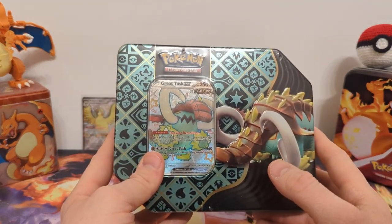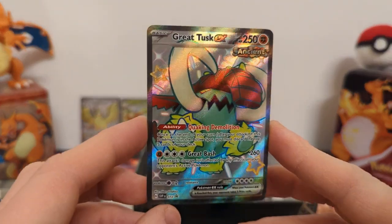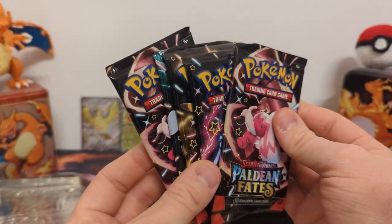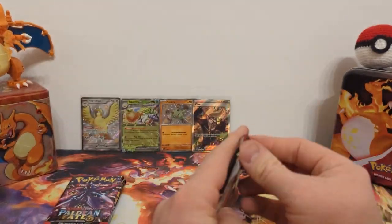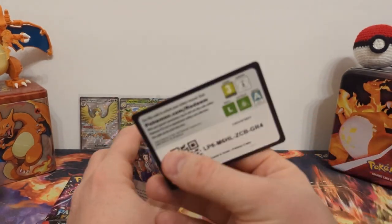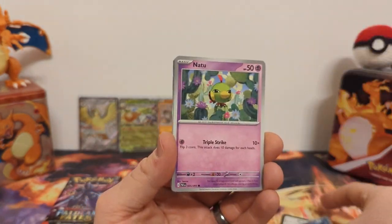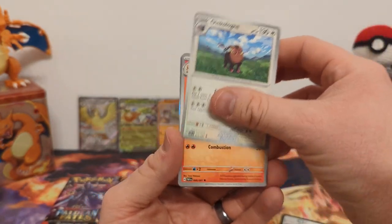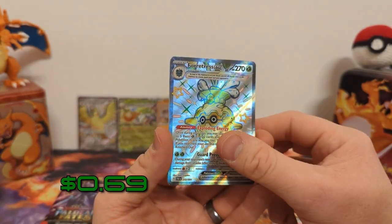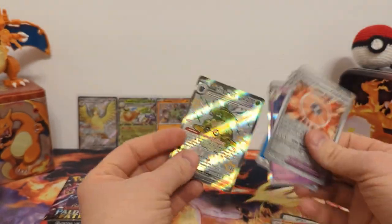Now it's time for the Great Tusk EX tin. Here's that Black Star promo, and our next five packs. The first five packs had four hits — that's better than the usual hit rate, so hopefully that continues. We have Charmander, Camerupt, Forretress EX full art — I think I might have this one — Technical Machine Crisis Punch, and Ceruledge regular holo.